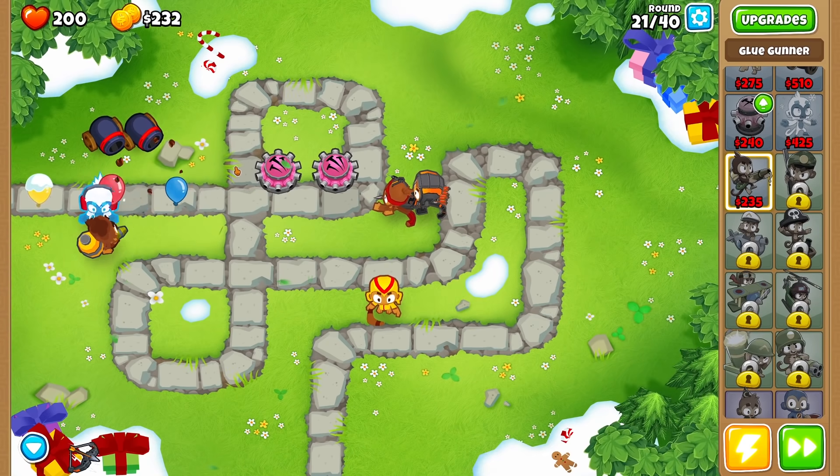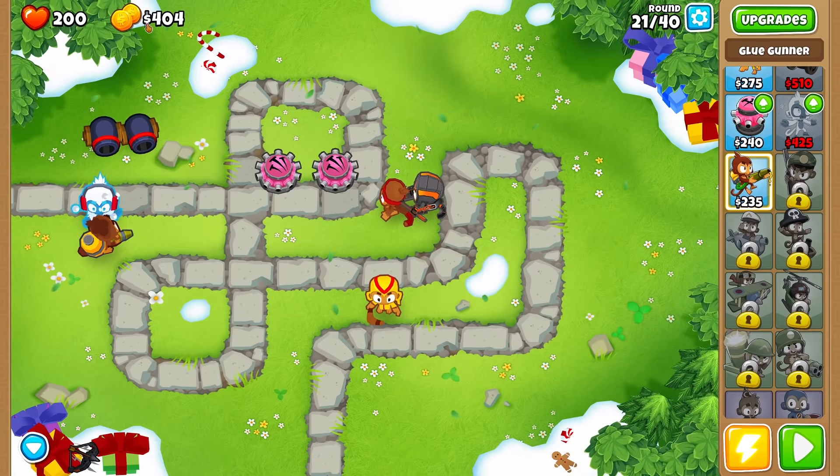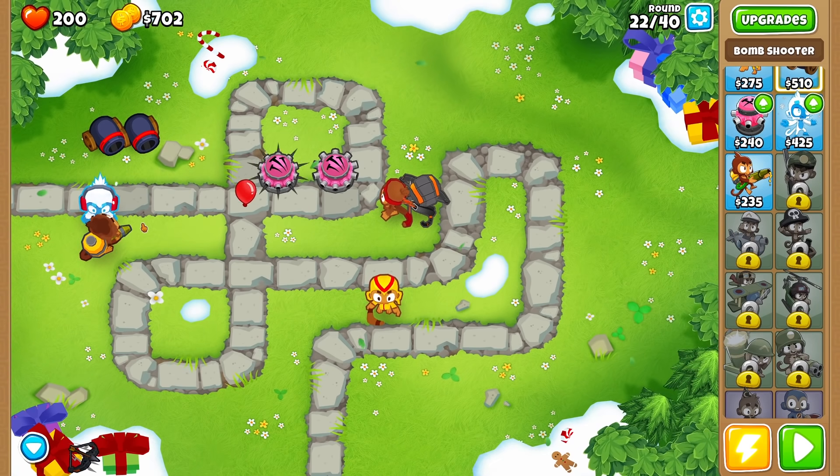We're starting to pop a ton of bloons every level — about $400 per level, which is not good enough. Next we're going to take heavy bombs so they can smash two layers of bloons. As you might be able to tell, I'm going a little cannon-heavy at the beginning — why not?